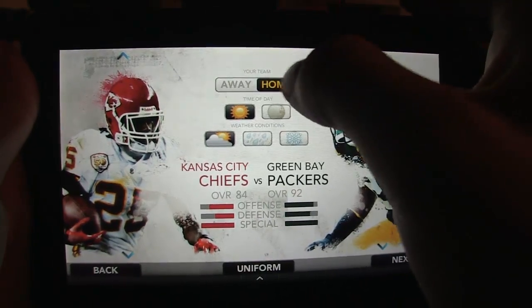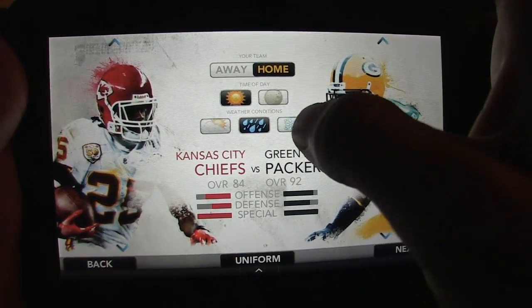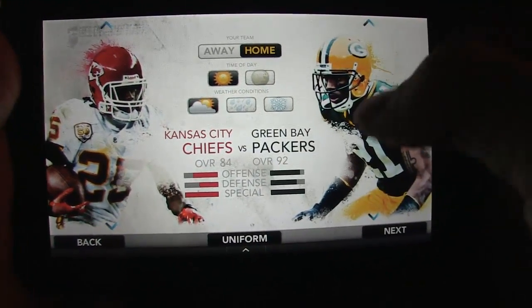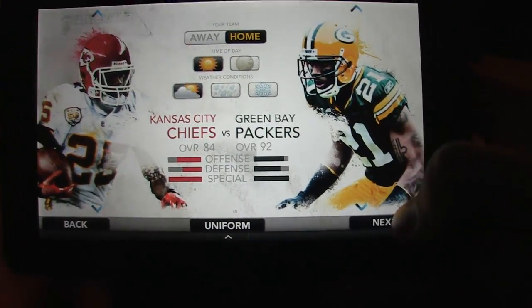Here you can choose home or away, time of day — day or night — sunny, cloudy with sun, rain, or snow. Let's just play on a sunny day. It also tells you your overall performance ratings for your offense, defense, and special teams.